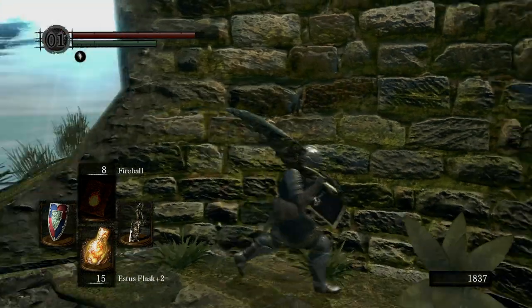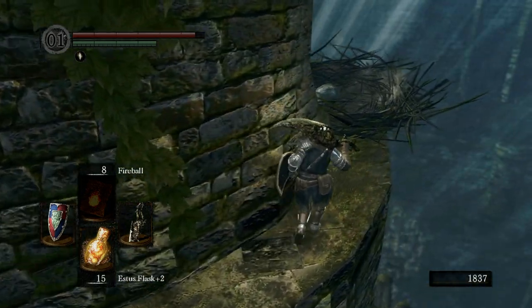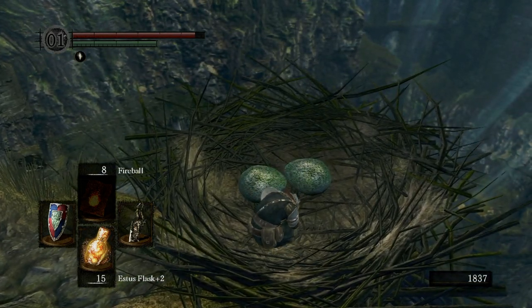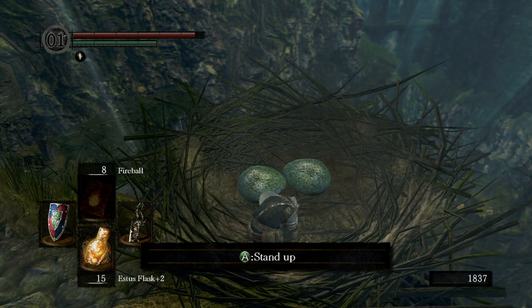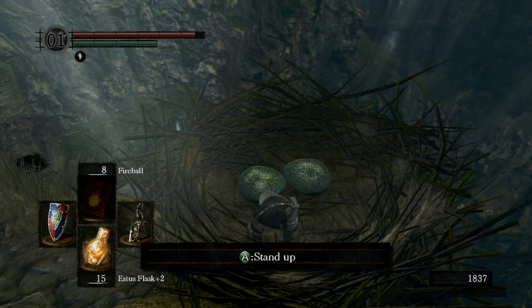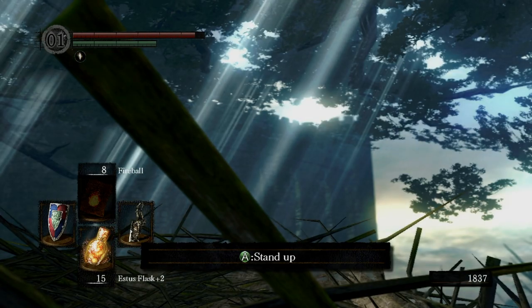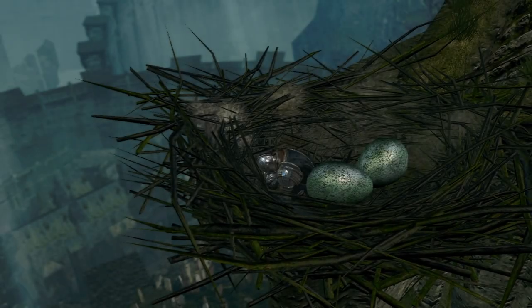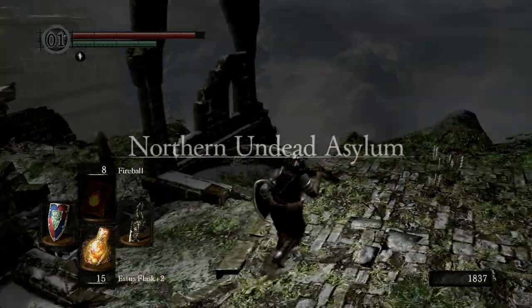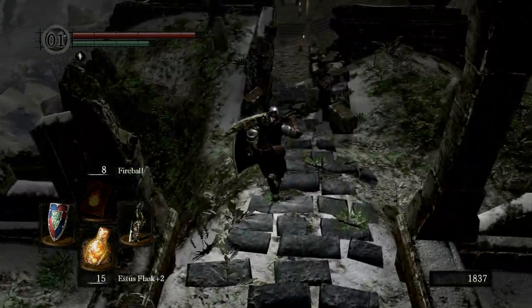Before we go there, I'm just going to explore this area — it doesn't look like there's much. Right here, we're going to curl up like a ball by pressing A, and basically what this does is it causes a bird to pick us up. We just have to sit here for a little while. It takes a little while for the bird to actually do it, but now we're back to the Northern Undead Asylum, which is the tutorial area in the game. Now that we come back here, there is more stuff to do.